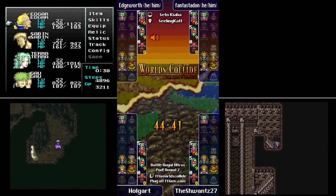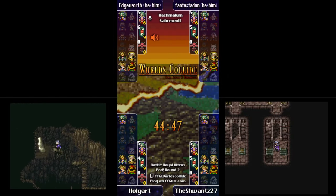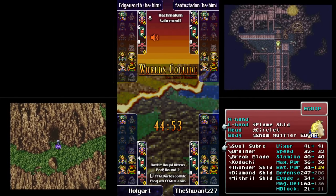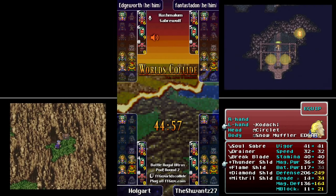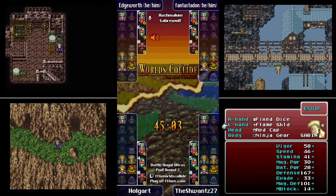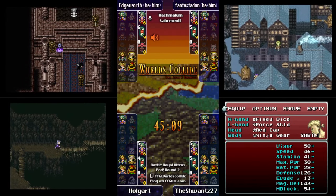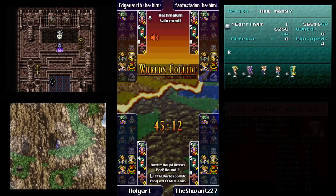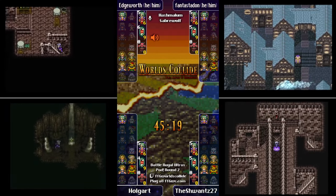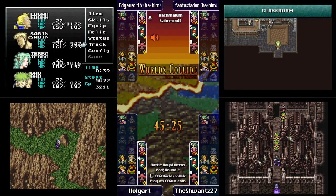Looks like he skips the monster in the box — probably the right call. Ancient Castle is one of the coolest areas in the game. And a third set of Fixed Dice! A Valiant Knife too — but he skips out on the dragon, which is interesting. He thinks he can get his levels from regular checks. Just getting one dragon is nice — you only have to do the second one after plus 10 levels.